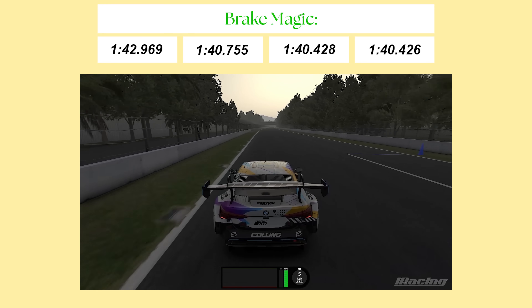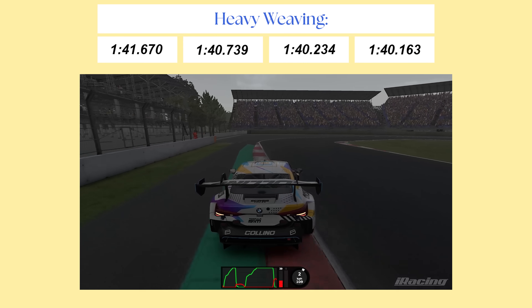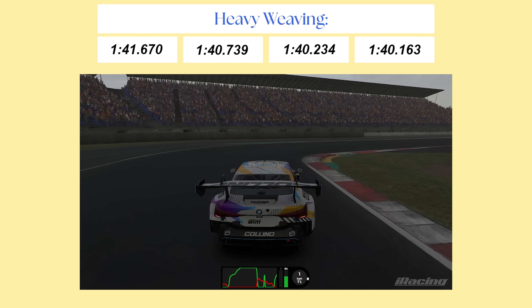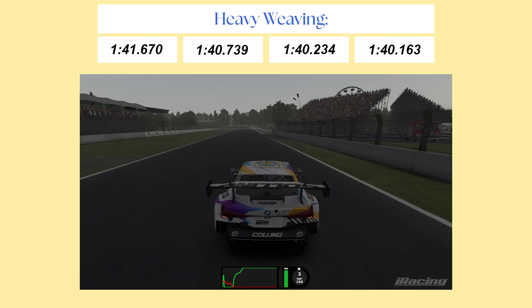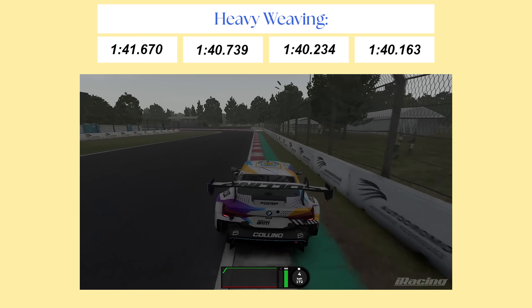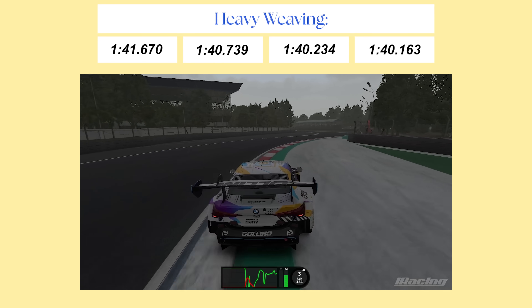But does that mean brake magic was the fastest overall? Well, no. Lap two for heavy weaving was just as fast as brake magic with another 1:40.7. But after this, the times fell further — lap three was a 1:40.2, followed up with a 1:40.15. Heavy weaving once again giving a superior lap time.